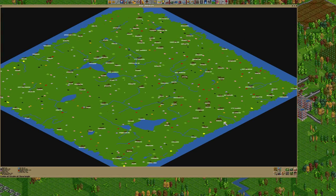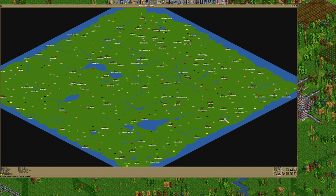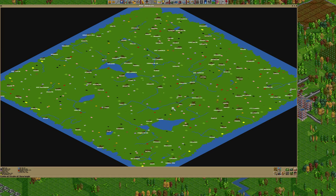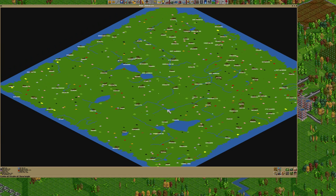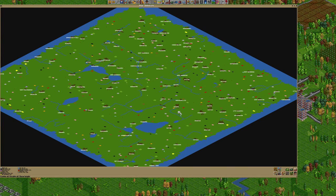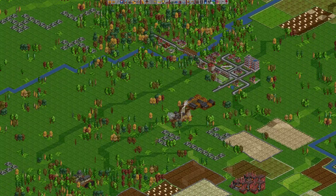Let's open the map and look for a spot where we can put our main station. Preferably something like when you have a sawmill and a power plant right next to each other, so you can unload both wood and coal there. Hopefully we will be able to build a factory here and have a giant terminal. First thing we'll do is put a marker here so we don't forget.